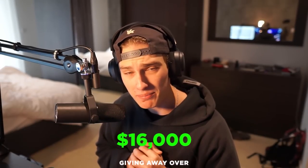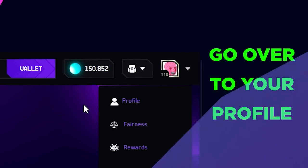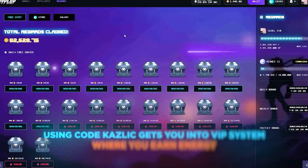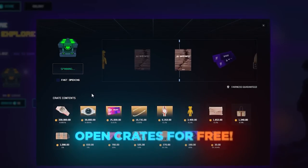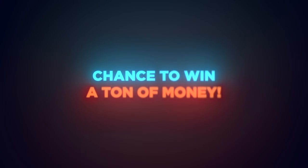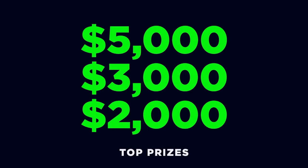I'm giving away over sixteen thousand dollars for those using my promo code CASLIC when playing on Hype. To participate, go to your profile in the top right, scroll down to where it says promo code and enter code CASLIC, then click claim. Using my code gets you into the VIP system and earns energy which you can open a crate with — exchangeable for money to try the site for free. This also lets you participate in our month-long giveaway where the more you wager, the more rewards you get. Top prizes include five thousand dollars, three thousand dollars, and two thousand dollars. Check back every few videos for leaderboard updates.